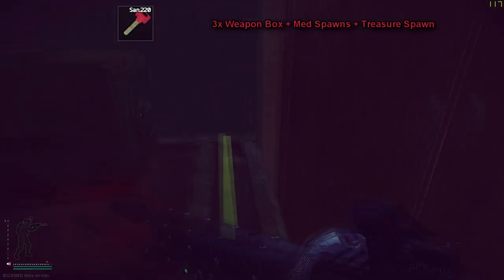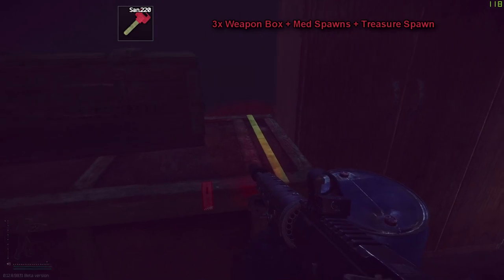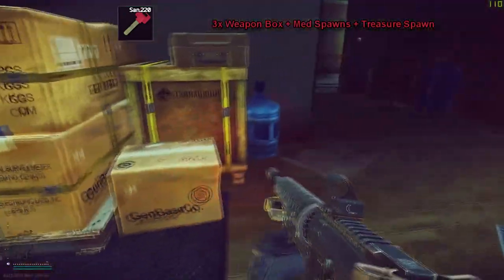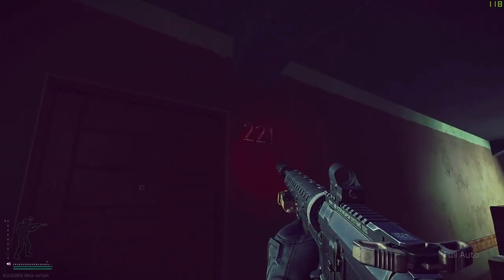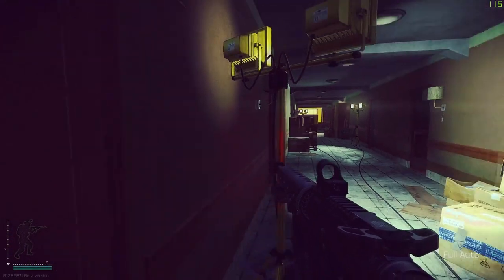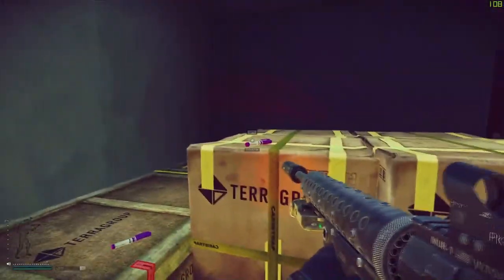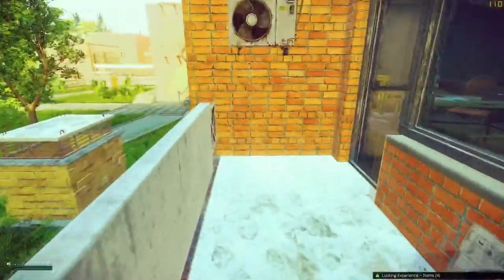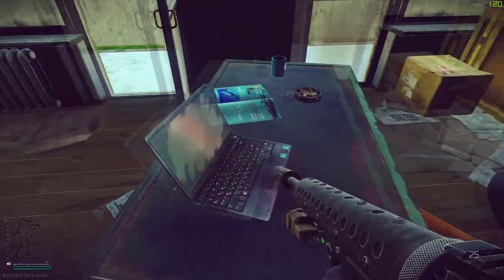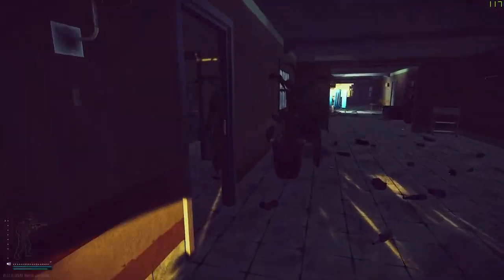Room 220 is definitely worth hitting — I get a lot of golden stars and med spawns that go for 80 to 90k on the flea market. Make sure you check the box for treasure spawns. As long as you have key 221, 222, or 220, I'll be unlocking — I have 222 — and this is a red keycard spawn. On the table in 220 the keycard spawns right there; also check the barrel. Once I'm finished with the second floor, I head straight down to the first floor.